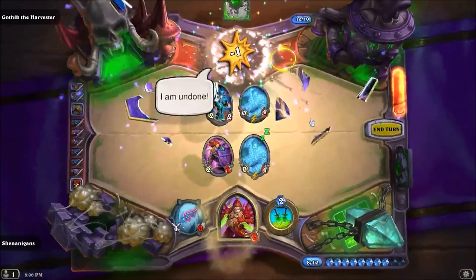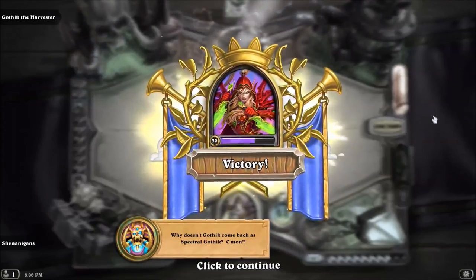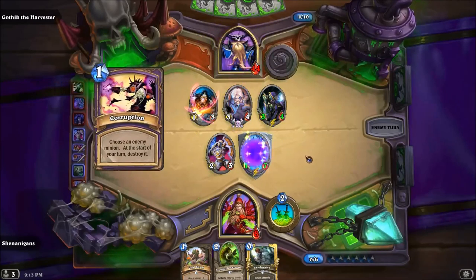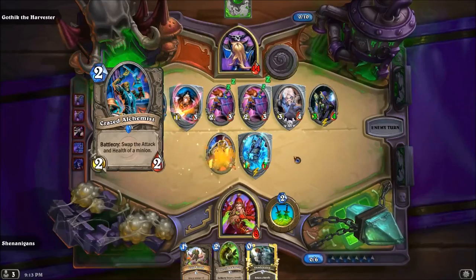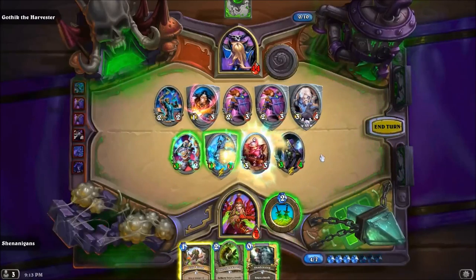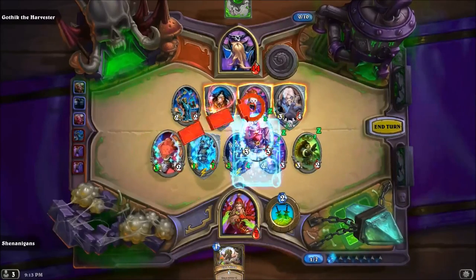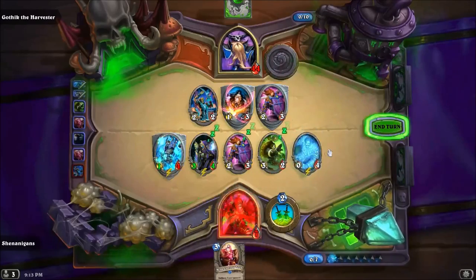Why doesn't Gothik come back as spectral Gothik? Come on! Okay, so it has Dream Life and Corruption, so he's not going to attack. I could have blocked all the damage too. Give everything taunt! Mind Control Tech — I need you, buddy. Come on! Number one, what do we get? Not a taunt minion. Number two, what do we get? Not a taunt minion. Number three — I can't cast him a third time. I should have done better.